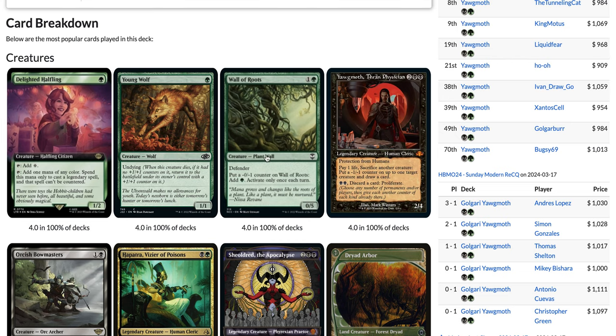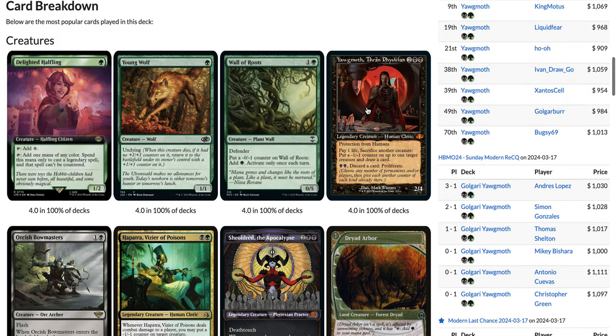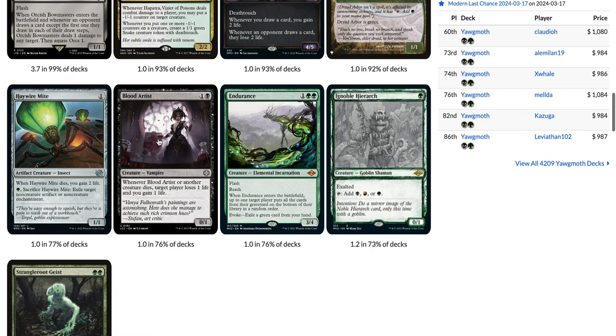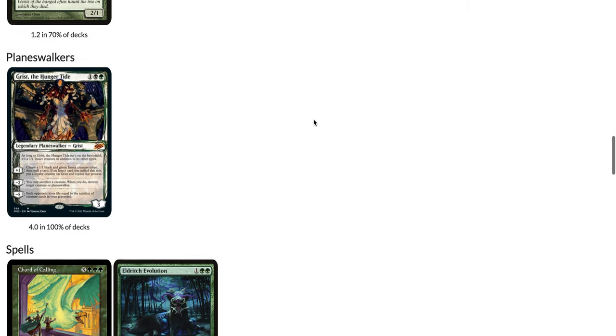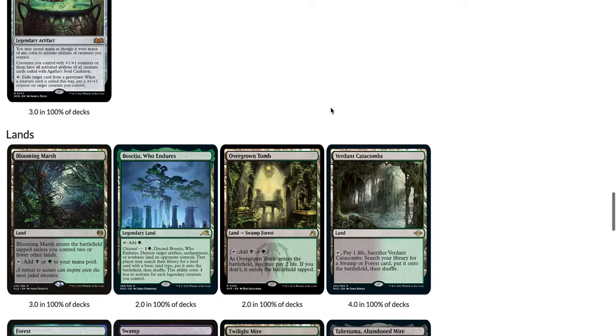You have Delighted Halfling and Wall of Roots for mana, one Dryad Arbor, Orcish Bowmasters, four Yawgmoth, four Young Wolf, one Hapatra, one Shieldmage, one Blood Artist, one Heliod's Might, one Endurance, and one to two Strangleroot Geist. Then four Grist the Hungry Tide — a great card for grindy matchups — and only one copy of Eldritch Evolution, mostly because of Agatha's Soul Cauldron.